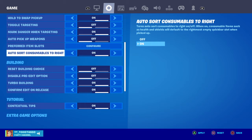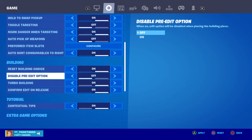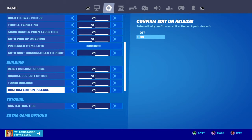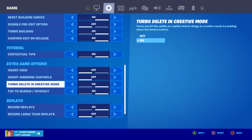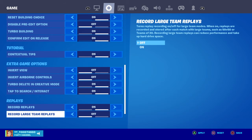Auto store consumables to the right is on. Reset building choice is on, disable pre-edit option is off, turbo building is on, confirm edit on release is on, contextual taps is on. In-review is off. Record players replace is on and record large team replace is off.